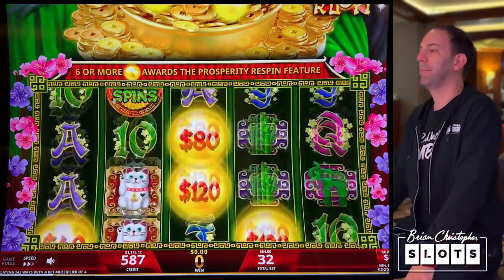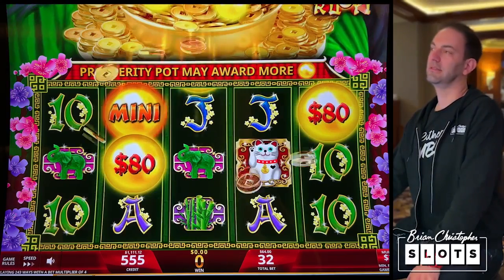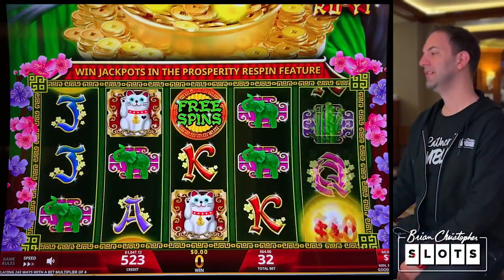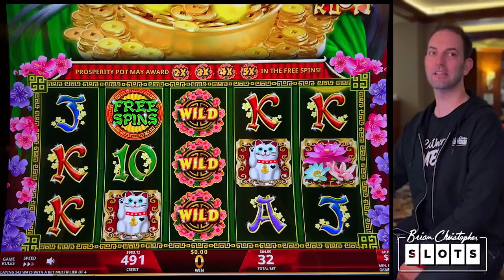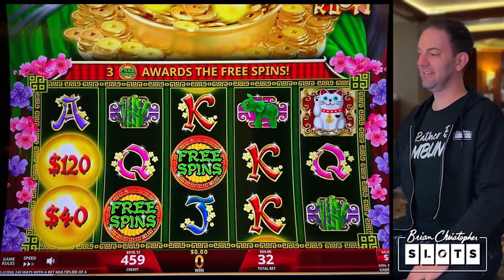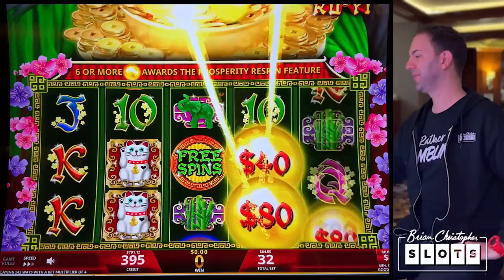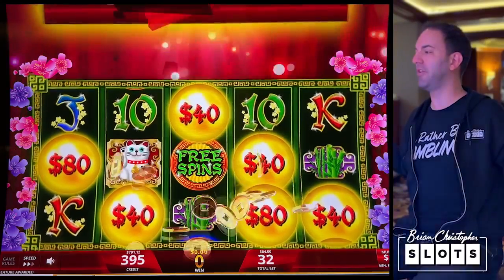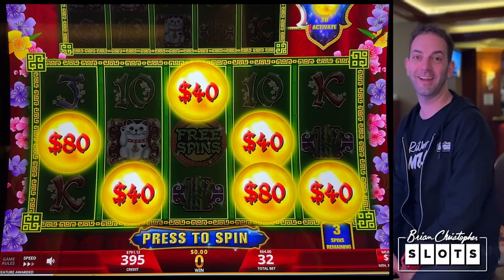Oh girl, come on. The mini is now $800, the minor is bigger than the major at $2,000. Oh good God, this is not working out — we're down to about $1,000. One more spin at $64. Last spin at $64 and we freaking got this to go! I was going to go straight down to $24 right there.